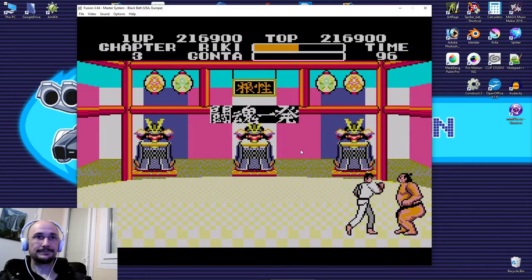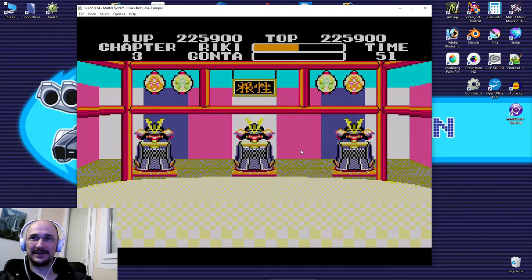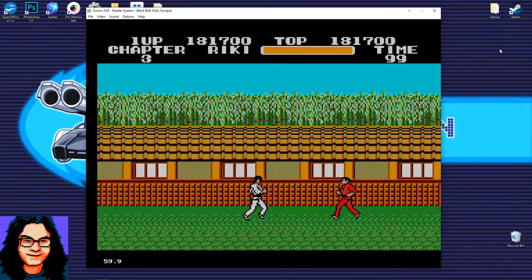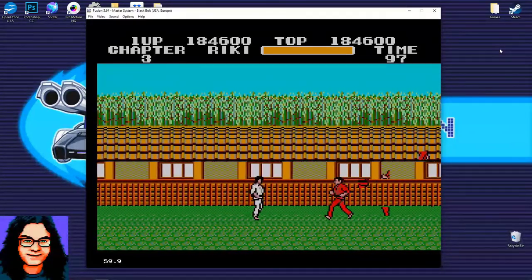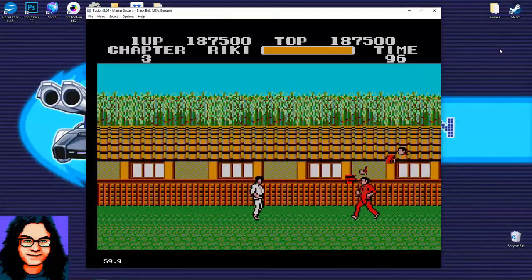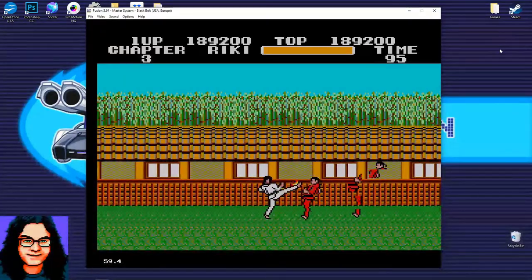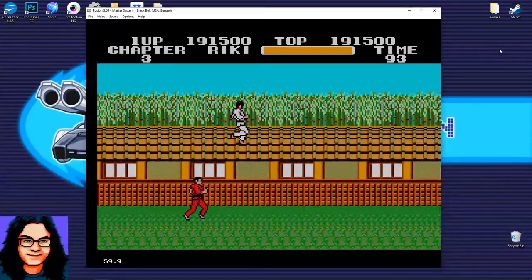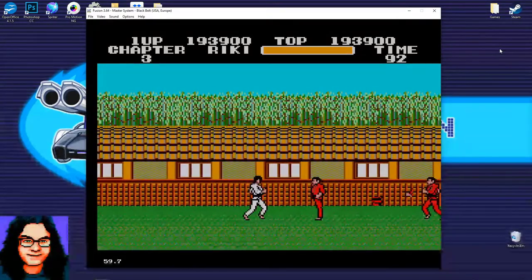That worked out easier that time without even thinking about it — muscle memory kicked in. Some enemies you just pound and they fly off the screen with no idea if they're still alive. Nice job mixing it up between punch and kick. Punching gives you a little extra time to jump for power-ups. In these later levels, those extra couple of frames between punch and kick make a huge difference.